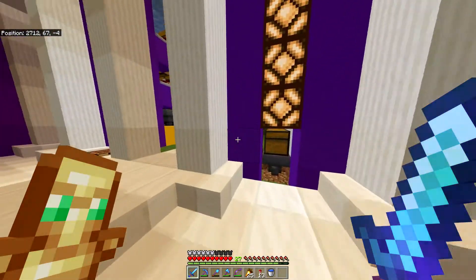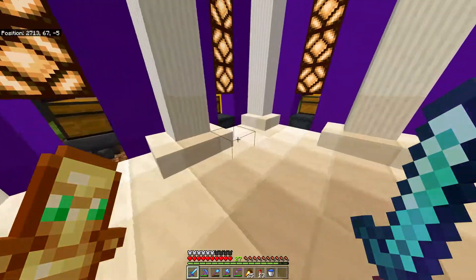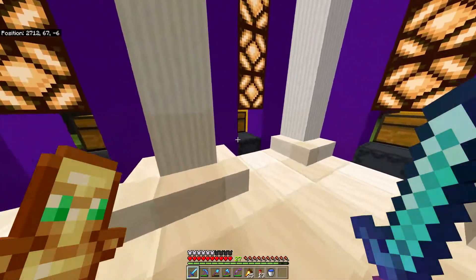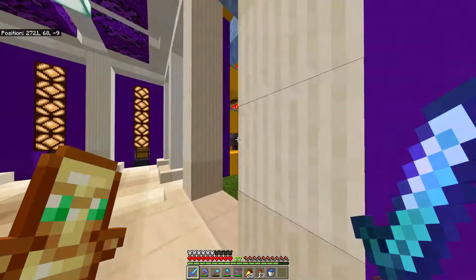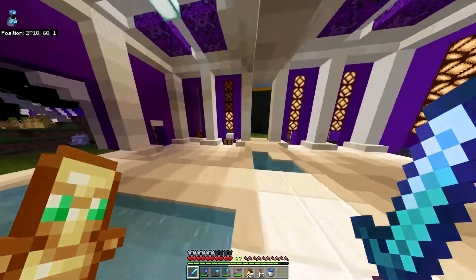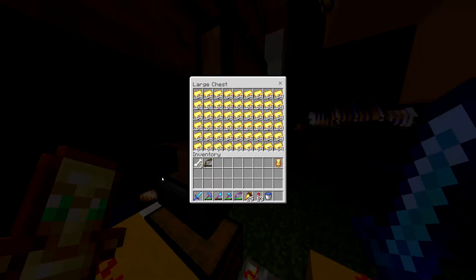I'm thinking about putting a shulker box loader off of this that we can turn on and off. If we're going to do a long AFK session, we switch it on, go up, and it'll be shulker box loaded — loads more storage that way. It'll also be way easier taking it up to trade with the villagers if we have them pre-loaded. I did a load of gold — we're now back up to two double chests, halfway full, and I've converted all these into gold ingots.